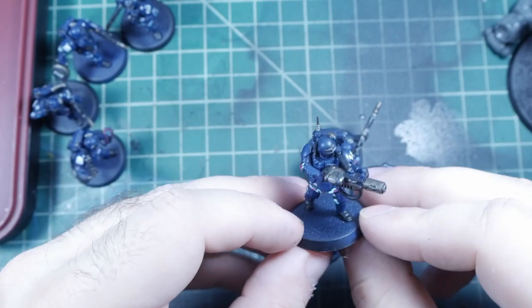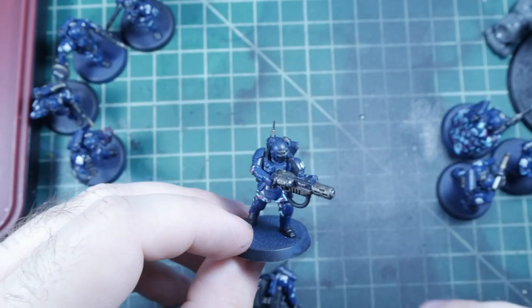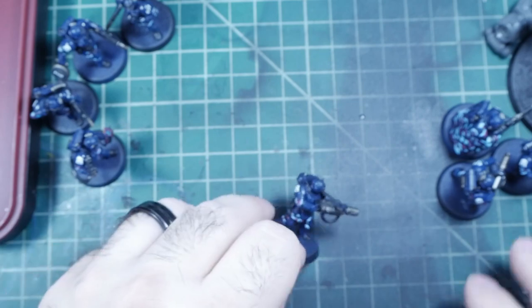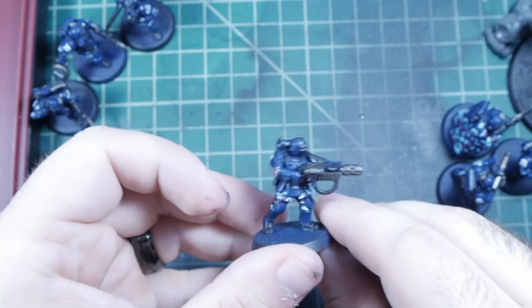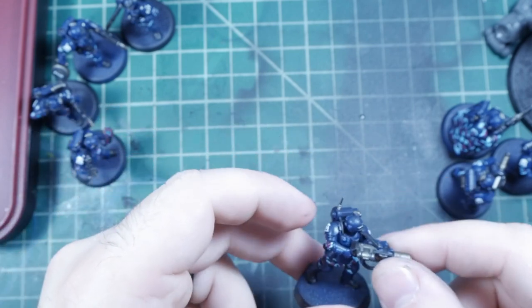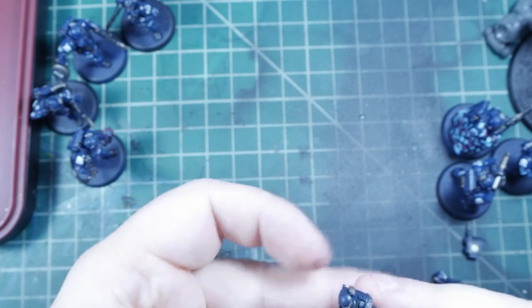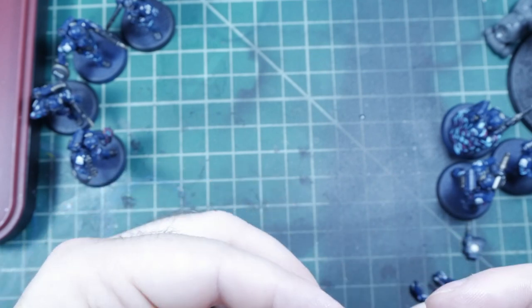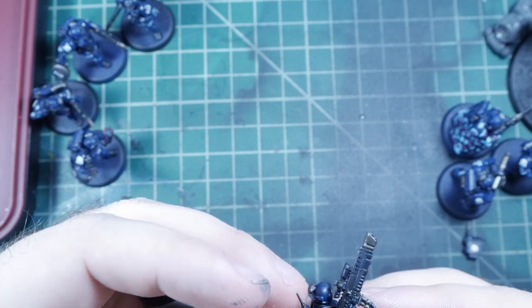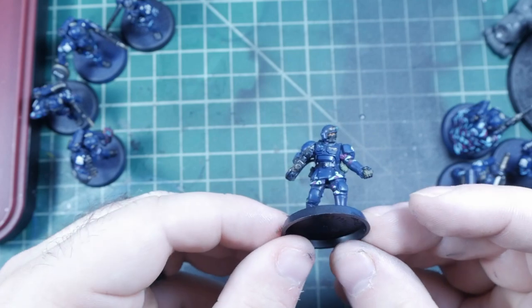So what I've got here is this is my Melt-A-Gun gunner. And I have alternate weapons, magnetized. So say I'm playing Into the Dark — this is pretty much how I play my Into the Dark list. Or this is open board. Somebody else played this recently. So I don't think I'd run maybe the Melt-A-Gun on open board. So swap that out and go ahead and plug these guys in. And now I have the Hotshot Volley Gun.